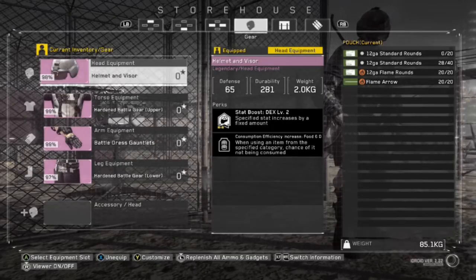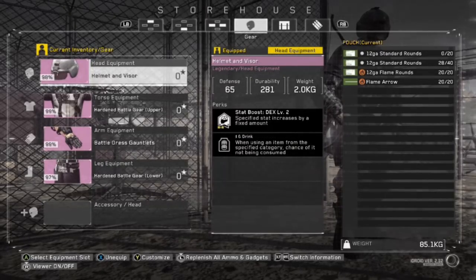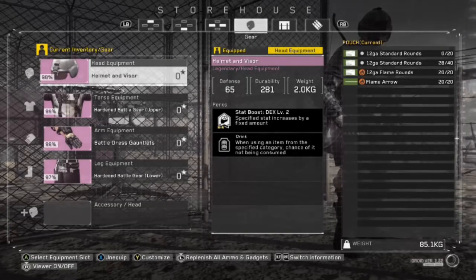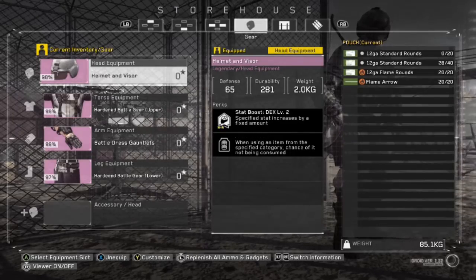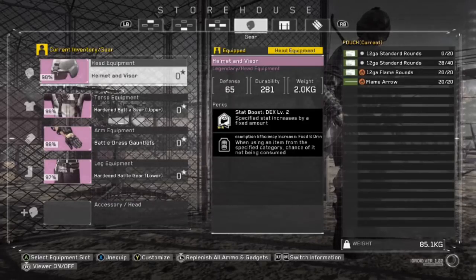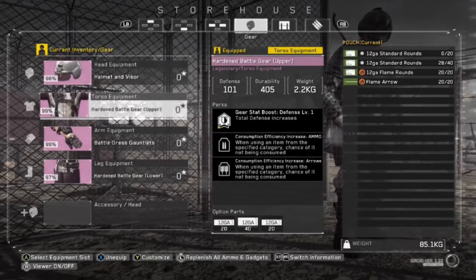Let's go to armor. All three pieces have dex level 2. I prefer dex over all other stats because it increases your attack speed and your normal movement speed. From 35 to 70 dex, you get double the normal walk pace and times 4 your running speed just by doubling your dex. Level 2 dex is exactly 7 dex stat points. My helmet has food and drink on it, so when I consume food or drink, sometimes it doesn't consume it — it just gives me the stats.